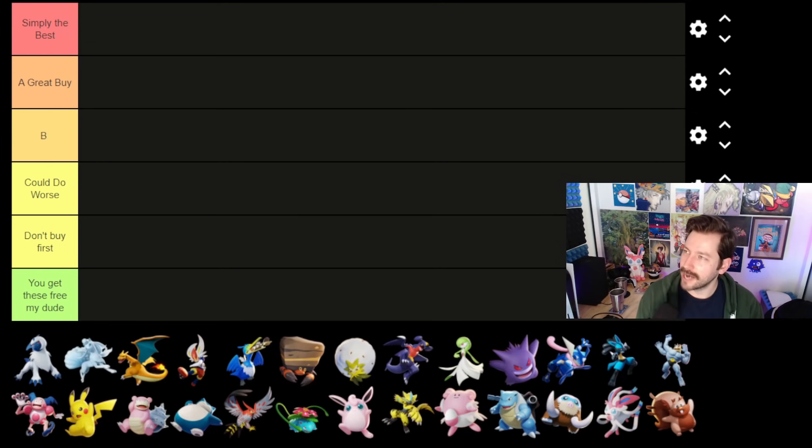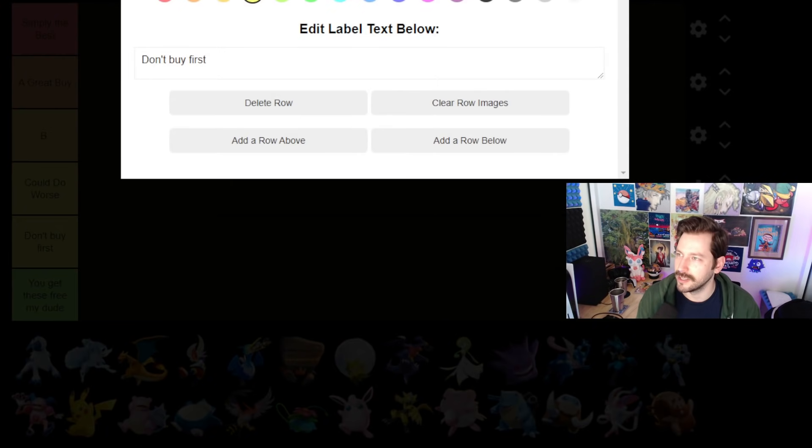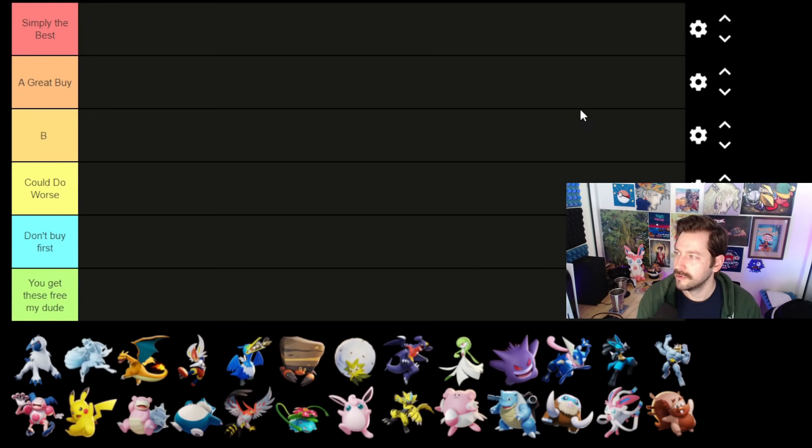Here we are at our tier list. Our categories for today: simply the best tier, A great buy tier, B tier — still got a B tier, could do worse. C, could do worse. D, don't buy first. And then you get these for free, my dude — that could be like an F tier, but it's not an F. You get them for free. I got to change the color on this. You're blue. Enjoy.